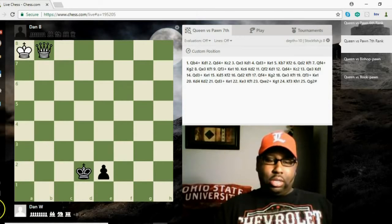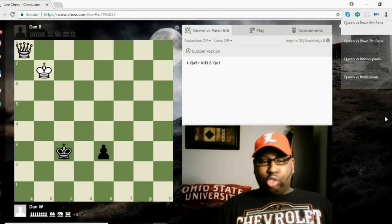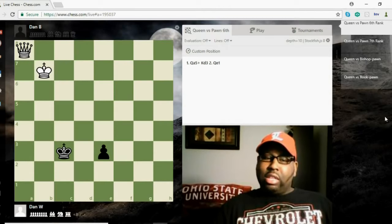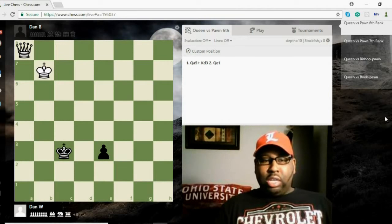Hey guys, welcome back to Dance Chess Lounge. Today we're going to be going over some endgame study, some endgame fundamentals, because it's important to be able to finish off the game. Yes, we all like to work on openings and flashy traps, but it's critical to be able to finish off the game — or if you're on the losing side, know how to save that point, save that half point, and get a draw. Sometimes if you can sneak a draw out of the situation, you actually feel even better than if you win.